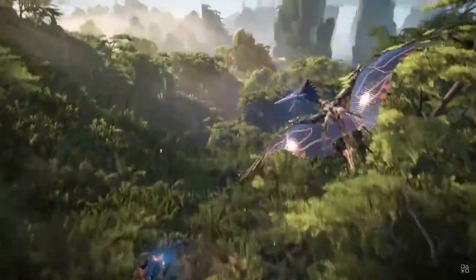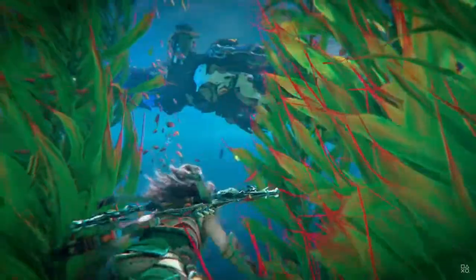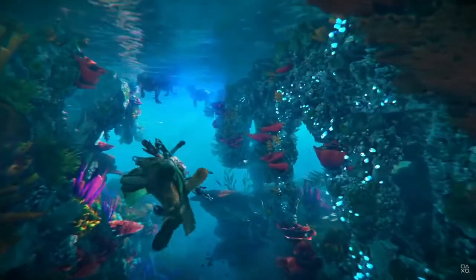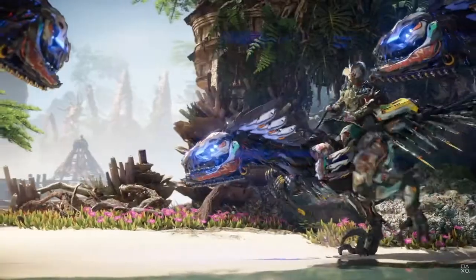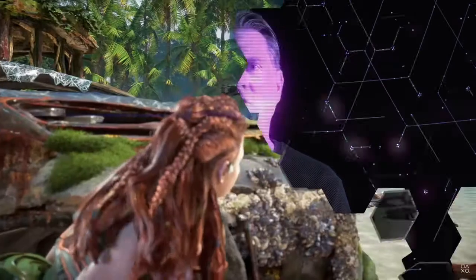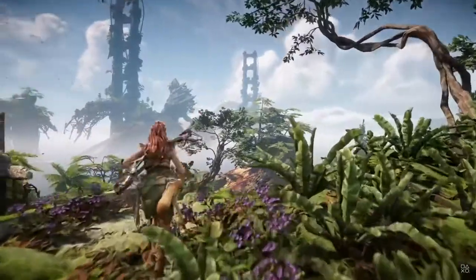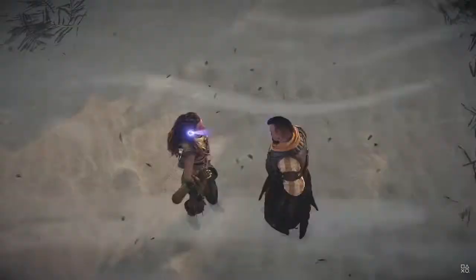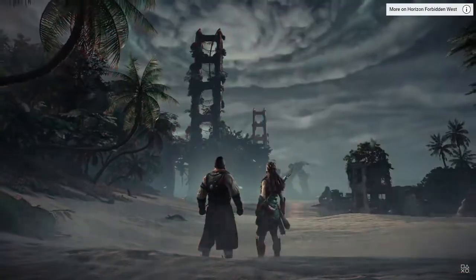Sunwings in the sky. Bristlebacks and Clawstriders on land. Snapmaws in the water — even the seemingly harmless creatures that swam by are dangerous. And even more so when overridden by human rebels. We've only scratched the surface of the rebel threat, as Aloy will fight them in many forms throughout the game. To defeat them, she must explore the open world to uncover the secret behind their power.